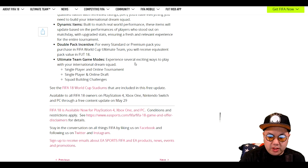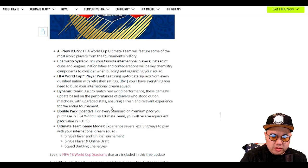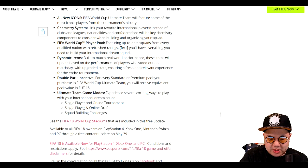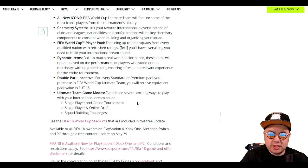Ultimate Team game modes include single player and online tournament, single player and online draft, and squad builder challenges. Looking over everything, I don't think there's that much difference from this year as opposed to four years ago. The only real new things are icons and the double pack incentive. There's only gonna be online tournaments and draft — it seems a little dry. There's no announcement on if there's gonna be weekend league or those types of tournaments. Keep your ear to the ground if you're a FUT guy to see if there's more stuff coming out.